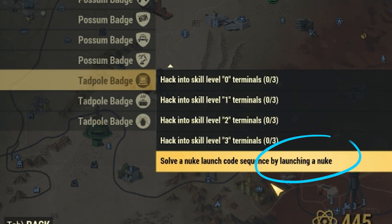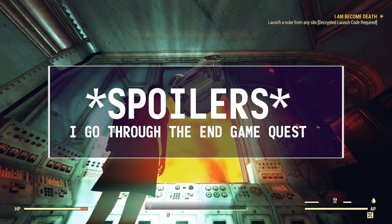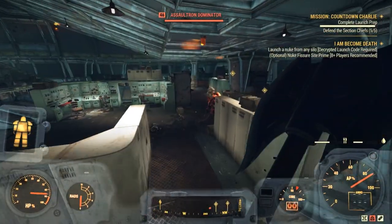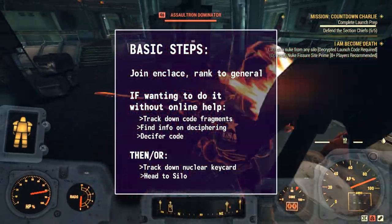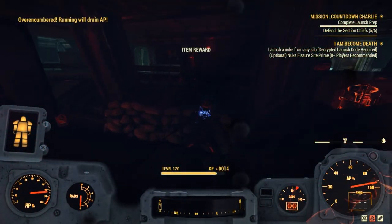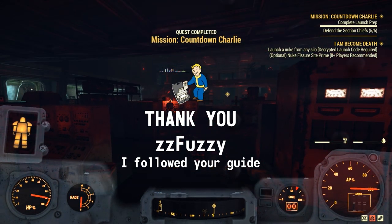And that leaves us with the daunting task of launching a nuke. This portion might have some end-of-game spoilers, but if you want to earn that badge, we're going to have to get our hands just a little dirty. There are so many video guides and resources out there, so I'm not going to give you the full walkthrough — I'll just give you the basic steps. I've linked the video I found most useful in the description. Thank you ZZFuzzy so much for the info — it's been super helpful.